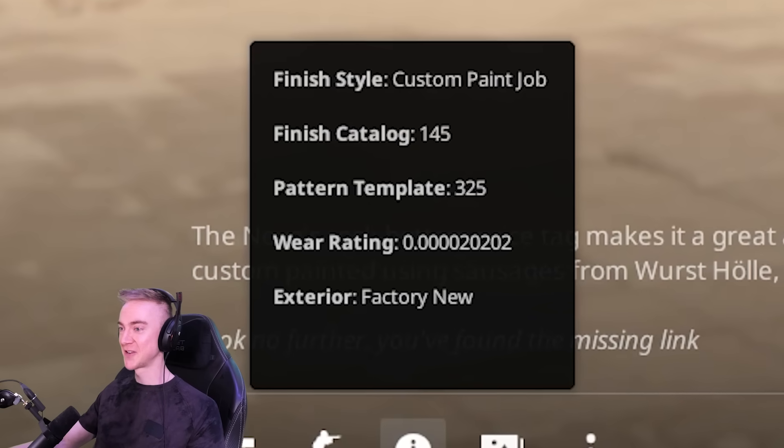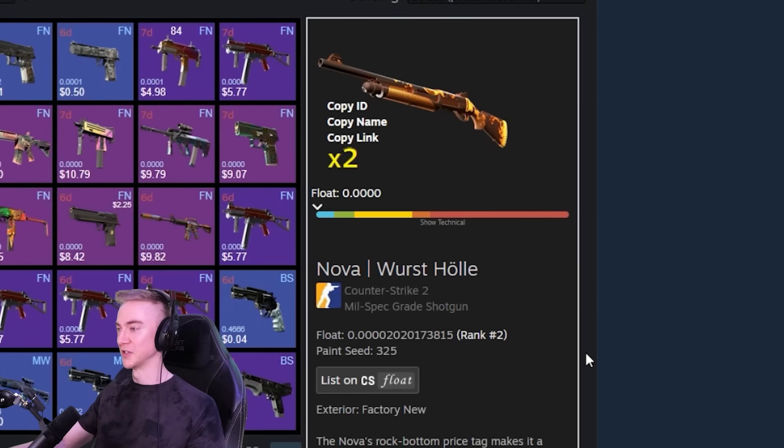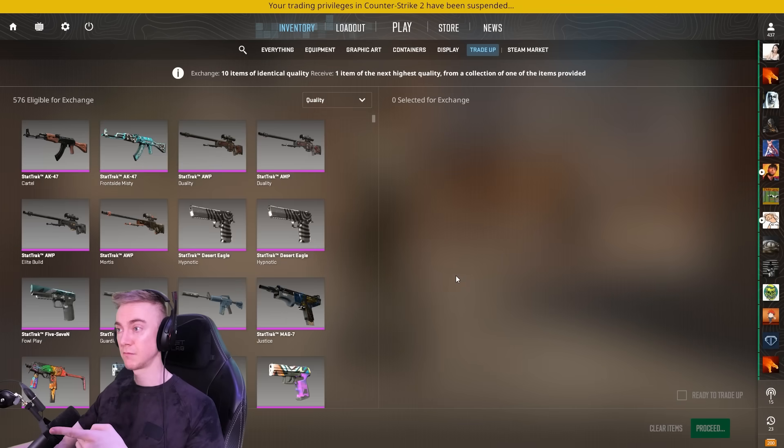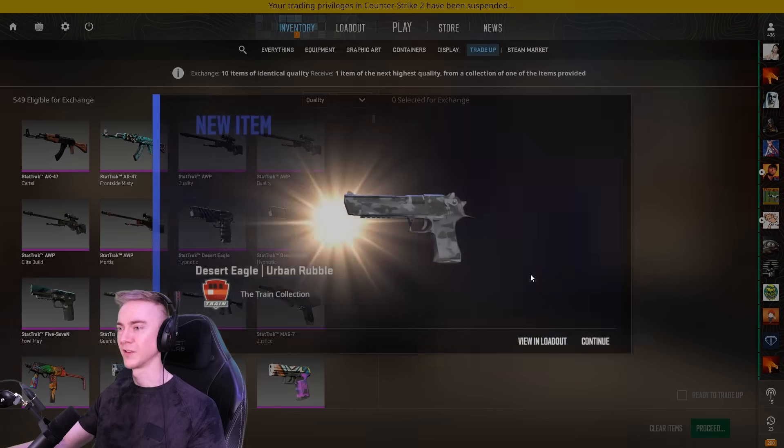Four zeros, two, oh two, oh two - I didn't plan that one, I promise. It's not the number one, it is in fact the number two, but that's fine - means we can just chuck it in a trade-up. Three, two, one - go! And again, and again - train this time, the 60% is coming through.